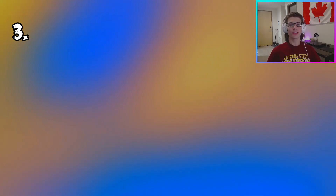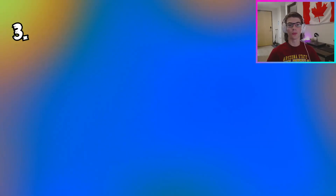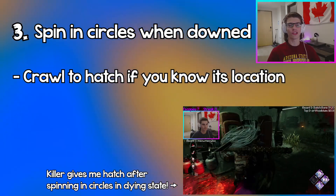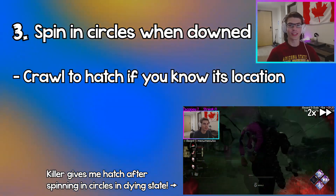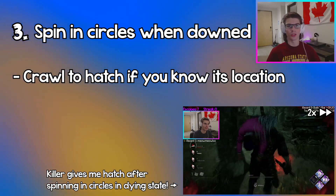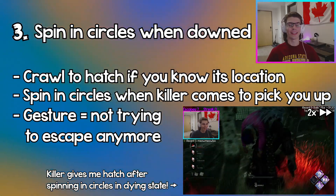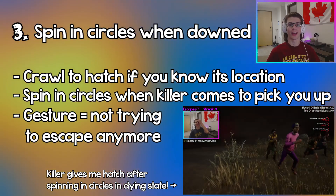Coming in at number three, if the killer downs you, or you're the last survivor alive and still in the dying state, spin in circles instead of crawling away from the killer. Obviously, if you know where the hatch location is and the killer doesn't know where you are, crawl to the hatch and maybe you'll get a lucky escape. But if you don't know where the hatch is or the killer knows where you are, spin in circles when you see the killer coming at you. That signifies you're not trying to escape anymore, and maybe the killer will lead you to the hatch if it's open or lead you to an exit gate.